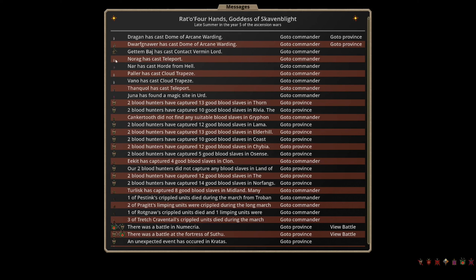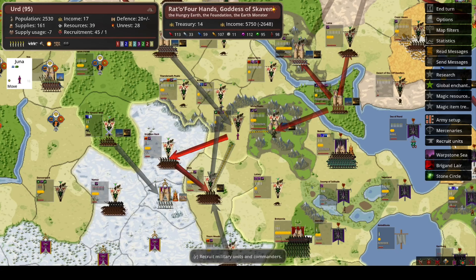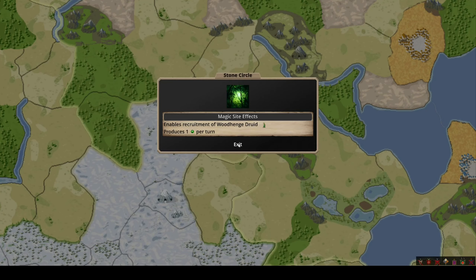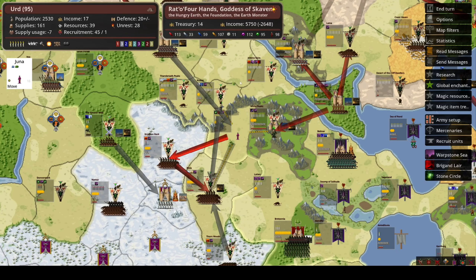Teleported around some troops just to get some people in place to do domes. Some Horde from Hell because they're going to help with keeping the walls up if we get sieged when we've taken the thrones. Some more Cloudrapeating into position. We're not caring that much that the Lizardmen are getting lots of income from this — it's fine at the moment. We're continuing with our forging as well, which is going to give the Lizardmen gems but it's necessary. We found a magic site — a stone circle, Woodhenge Druids, and some nature gems.